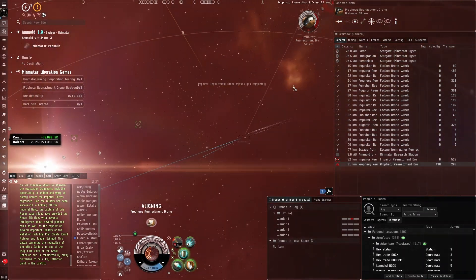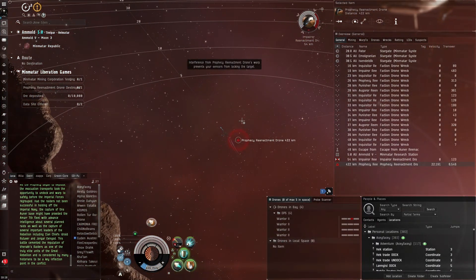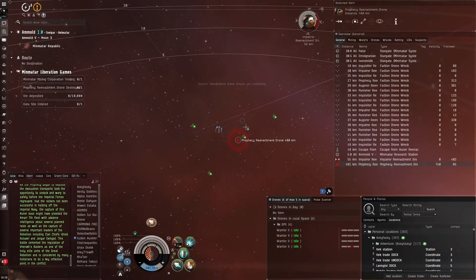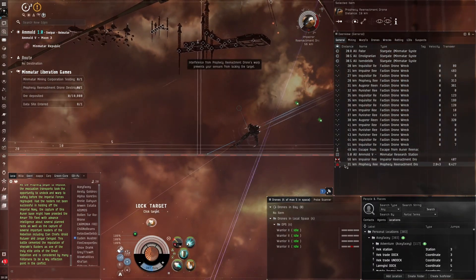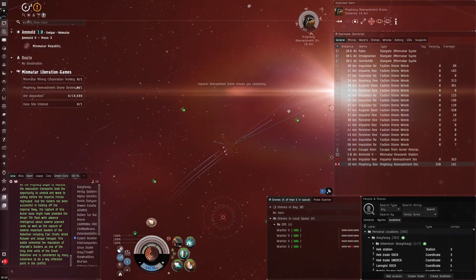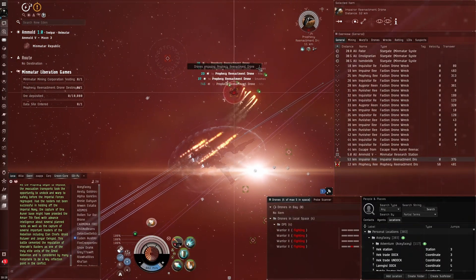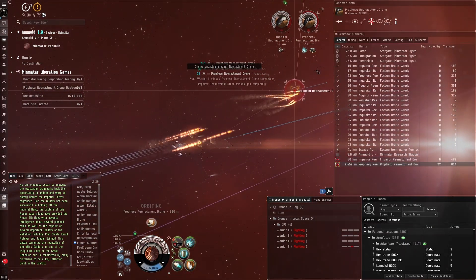Let's get this second boss here — total about 50 million from these encounters so far, and we'll get a bit more now. It's nice that you get a second boss — very satisfying. Let's lock this guy up. That weird Impair with strange AI is sitting at zero, so we'll set our drones on him to avenge the fallen Warrior.